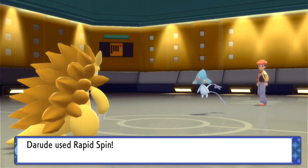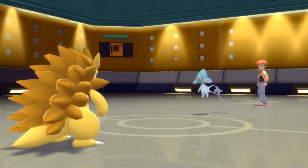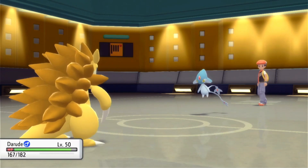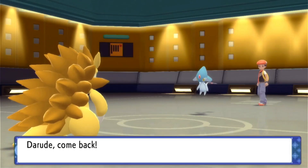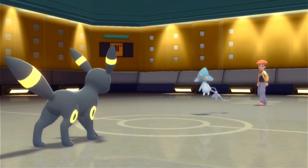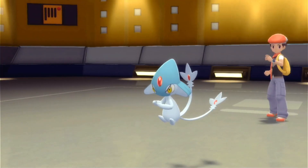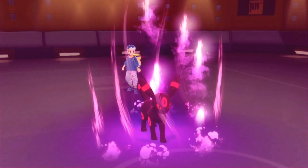Out comes Azelf — very scary. It can have Stealth Rock, screens, Fire Blast, and Psychic, or be a physical variant. That Rapid Spin does a lot of damage to it. We go into Umbreon, knowing it can live a hit. Azelf goes for Reflect, so it's a dual screen set — probably Light Clay, Reflect, Light Screen, Psychic, and Explosion or Fire Blast. We start using Curse, which is great; we can begin setting up early.